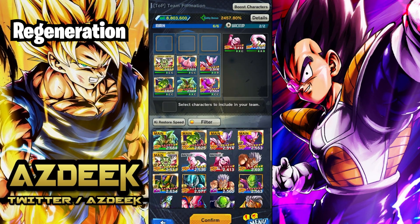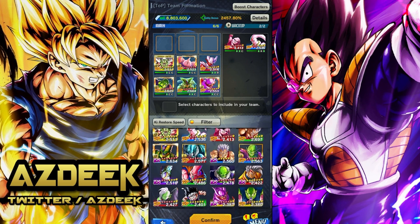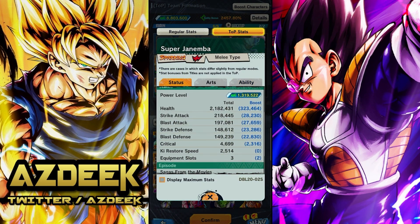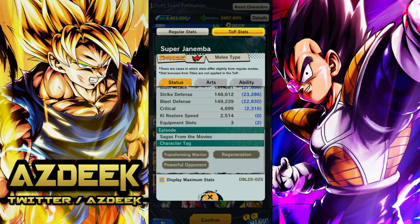First, we're going to be talking about regeneration. I consider myself a regeneration main specifically for T.O.P. because they're just so damn consistent and the easiest team to use. I'll be running the same units. Ella Piccolo is back in Z tier, which is a massive W for all regeneration mains. I do want to try something new — as much as I love Ultra Omega Shenron, I want to bring in the Super Janemba red one, because he is in Z tier. I only have him at Friendship Rank 2, but his Ki Restore Speed is at 2,514, so that could jump to around 2,600.